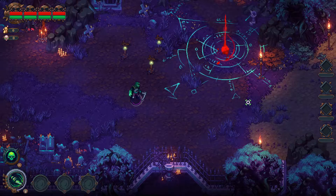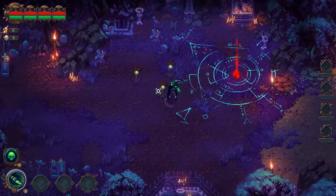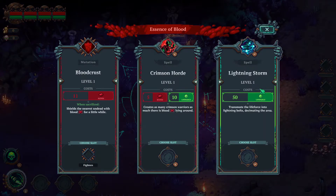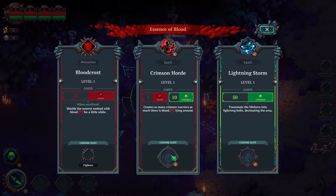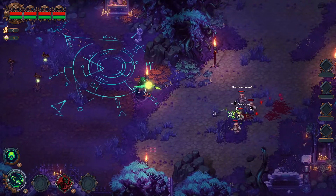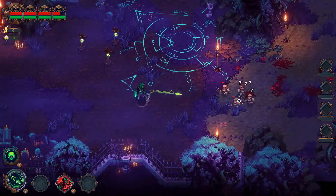Now we get into the real gameplay. I assume this is the outside of our city. We're at full health, which I like. Now we get to choose three abilities — let me have a look at them. This is really really nice. Crimson Horde — basically you can summon creatures from blood, it's a spell with F. I don't want that spell but I really want this one over here, we can use it to fight our way through. We need to dodge as well — so basically this game is a little bit of a roguelike.